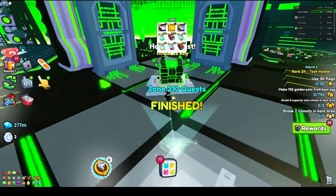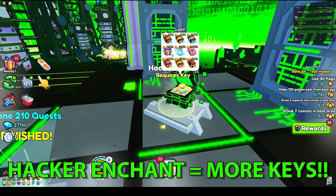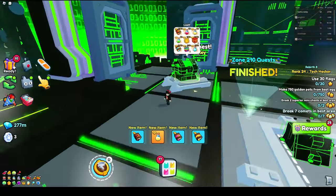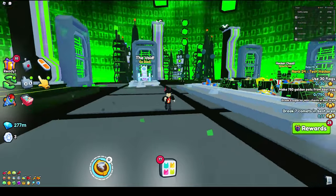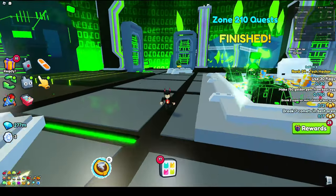Also make sure to open up your hacker chest as much as possible because you're actually going to get a hacker enchant from it. And if you get that hacker enchant, you're going to be able to get hacker keys a whole lot faster, which is potentially going to get you these huge pets right here. But if you want to know the best way to collect all three currencies in the void world, make sure to check out this video right here.